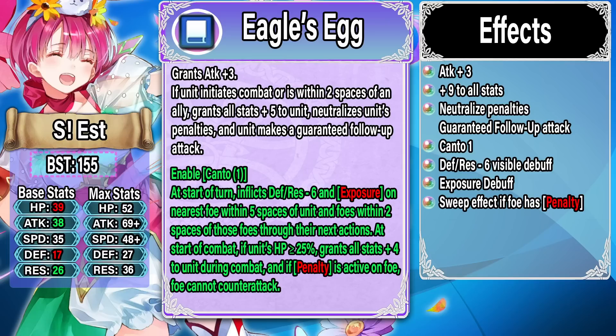Overall this is a very solid refine — not a game breaker, but it allows Est to be pretty good. She gets the stats she needs, a guaranteed follow-up attack, and can neutralize her own penalties. Canto 1 is really good on ranged nukes — it lets them poke something and get out. The visible debuff of Defense minus six and Exposure is good, allowing Est to offer strong support and hit a lot harder; Exposure giving extra 10 true damage per hit is great, and it spreads to the whole enemy team. That Sweep effect is really solid too — it means Est can safely engage on most foes.